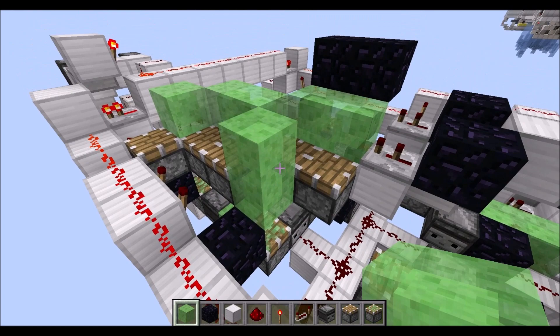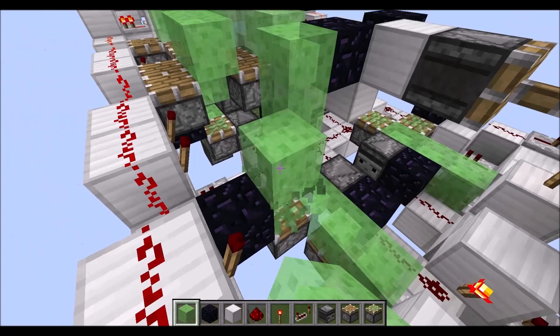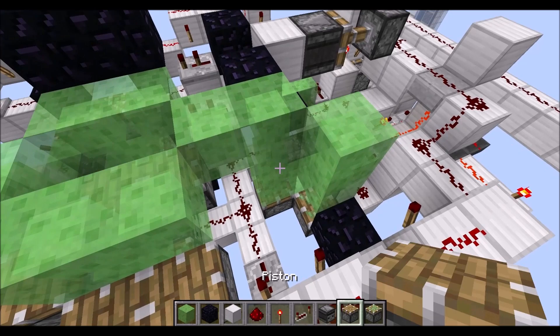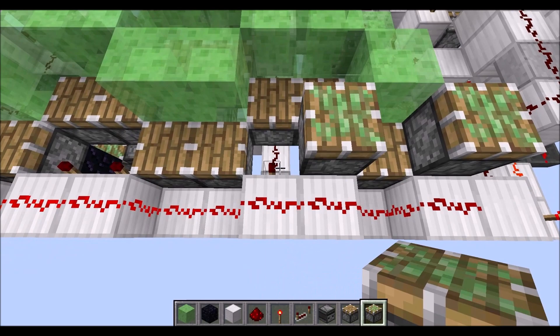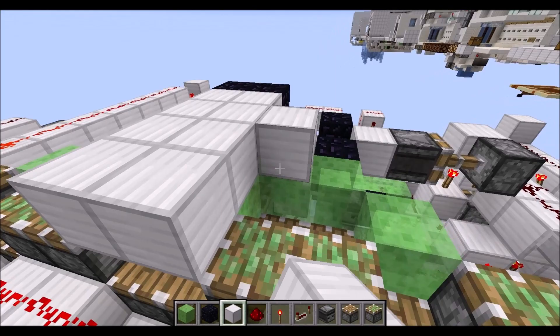Place down two normal pistons here. Then we need three slime blocks here and again a one-height gap, two there, then make this into an L-shape there. Finally place three normal pistons there and sticky pistons on top of all these torches here. Then we can place normal blocks on top of all slime blocks and pistons.